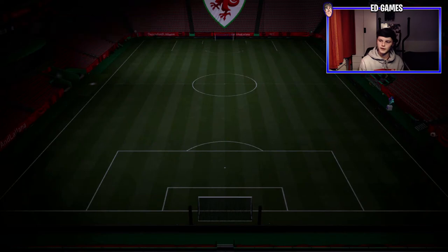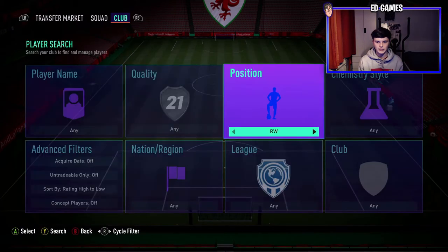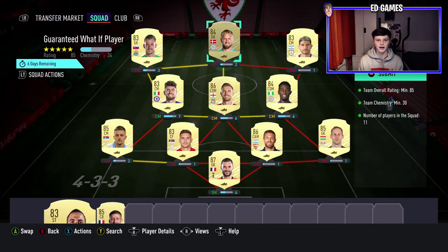In my opinion, I do actually think the what-if guarantee is overpriced. Now this is the sort of team I'm putting together to complete this — you've got to put Tadić in because we've got him in duplicate right now. It's really got to be a good one otherwise this isn't going to be worth it. I'm putting in an 87, two 86s, one 85, four 83s — is that even good?